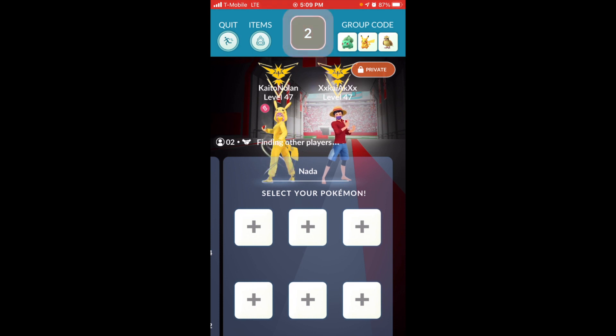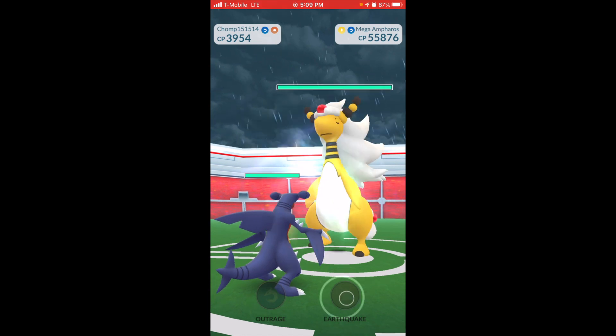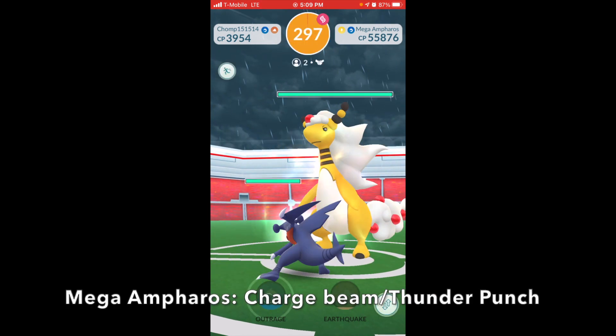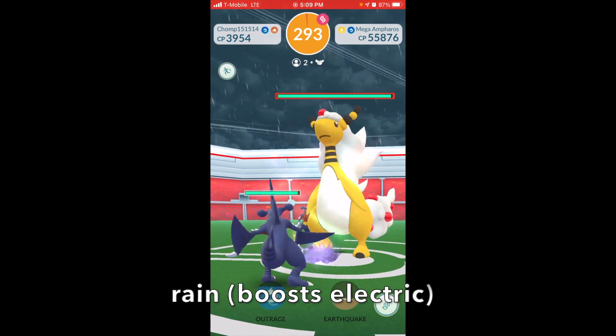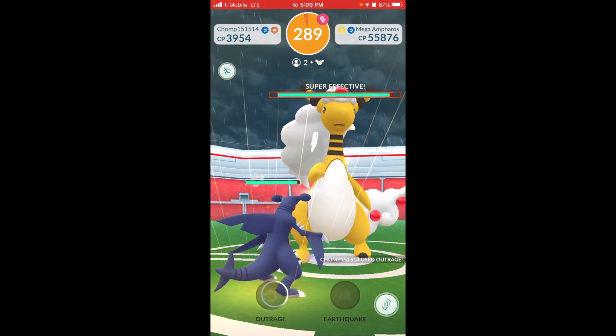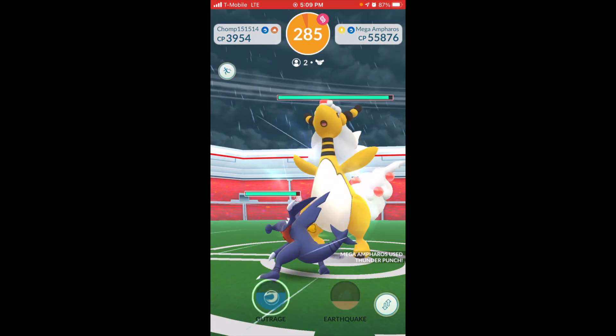Four, three, two, one, zero. Got your pass. Outrage. So I said it in my video — if you get sunny, use EQ, the earthquake. Earthquake is better in sunny, but not without the weather boost situation.